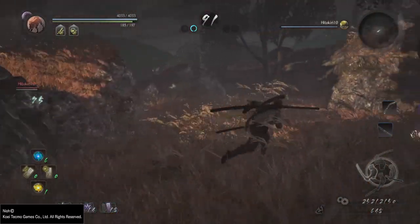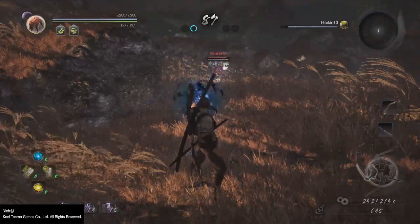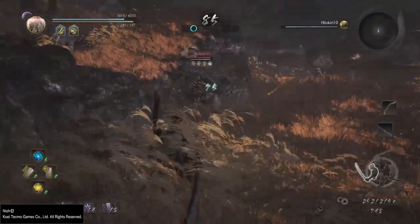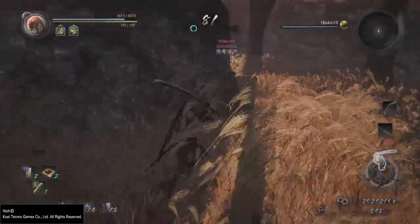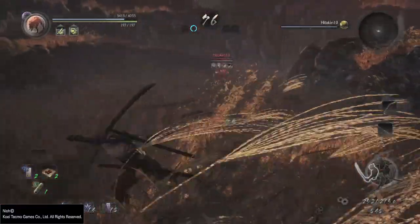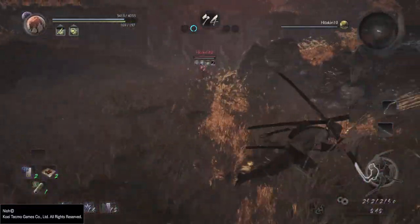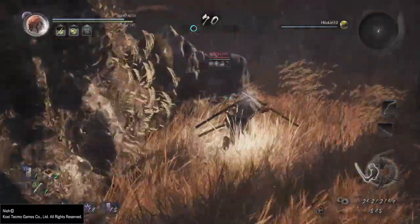Now you have some idea of how to get living weapon going whenever you want. However, there are some tips and tricks I want to share so you can have a better time with it. First one is to carry the carnage talisman. Due to how living weapon works, the moment you activate it you don't take any damage. This means that carnage talisman gives you a solid damage boost but doesn't alter your defenses, since you don't take any damage. This allows you to maximize your DPS in living weapon mode, which is pretty cool.